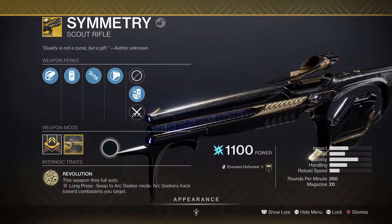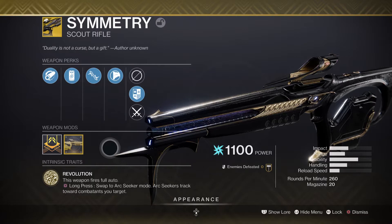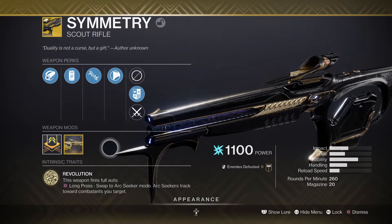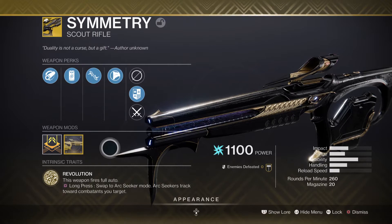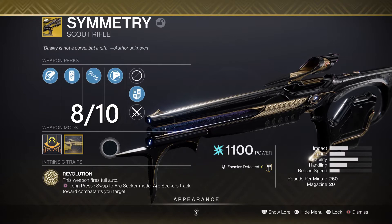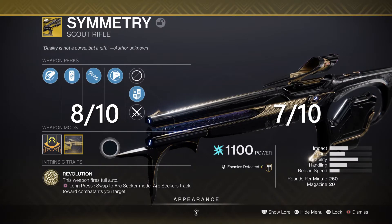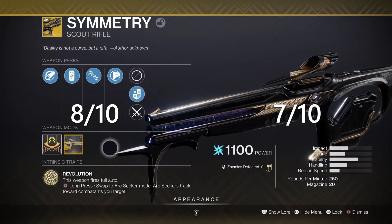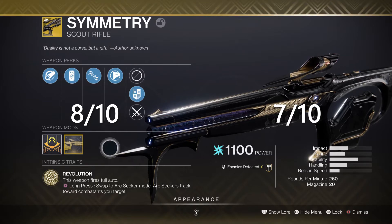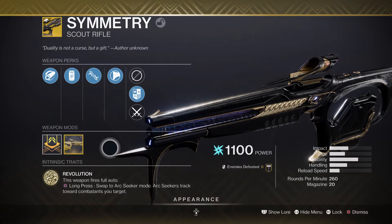Symmetry — a scout rifle in the energy slot that shoots fast and deals high damage when you switch to Arc Seeker mode using Dynamic Charge, especially in the 20s when you have the Catalyst. This is a very fun scout rifle and I rate it an 8 out of 10 for fun and a 7 out of 10 for choose rates. There are other weapons to go for first, but once you get the main guns, definitely choose this one. It's so much fun and it can clear out ads. Thank you for watching!